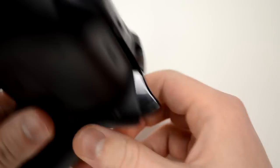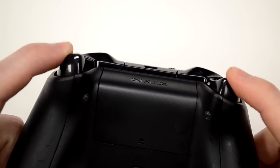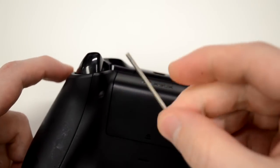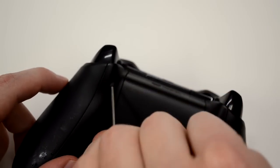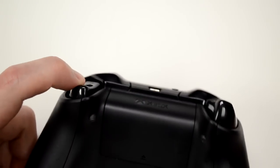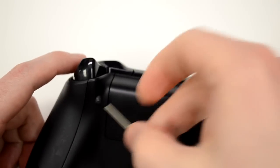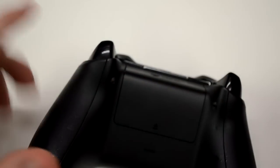The second feature is adjustable trigger stops. As you can see, the triggers only pull so far, and you can adjust that depending on the game. We include a little wrench that slides into the screw — loosen it and it gives you more pull, tighten it for a shorter pull. You can back them all the way out and you'll have a regular functioning controller just like it comes out of the box.